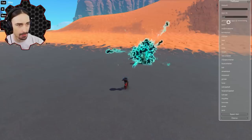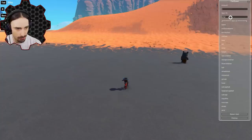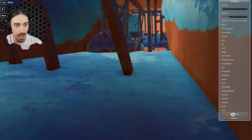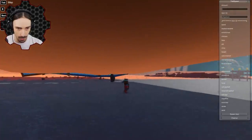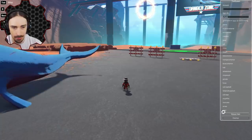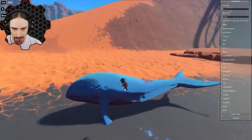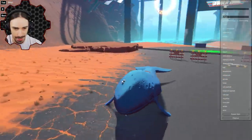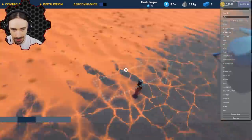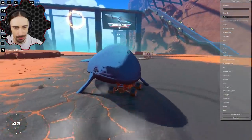You can spawn a bear — you may remember those from a multiplayer video. You can spawn a shipwreck, which appears out in the bay. You can even spawn a whale if you want your own pet whale in Trailmakers. It doesn't seem to have any collisions though — it's a ghost whale. It's not real. The whale is a lie.